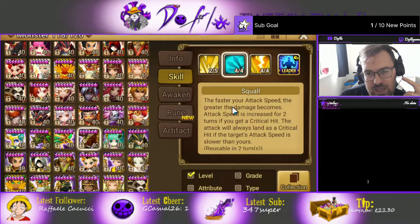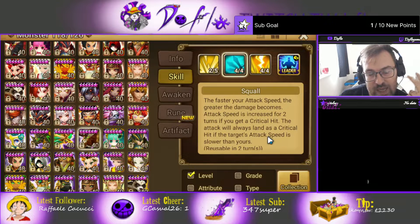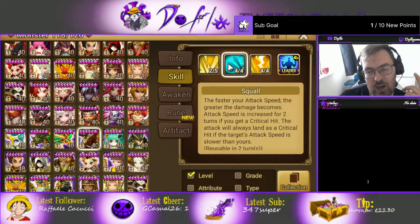Skill 2: the faster your attack speed, the greater the damage becomes, and he hits really hard. Attack speed is increased for two turns if you get a critical hit. The attack will always land as a critical hit if the target's attack speed is slower than yours, and it's on a two-turn cooldown. If you run a speed buffer like Ashir, he's definitely going to be faster than the opponent. He's always going to crit on fire units — on Douglas, on Kinky, on fire units in general. Juno is a bit tricky since she has a speed buff.